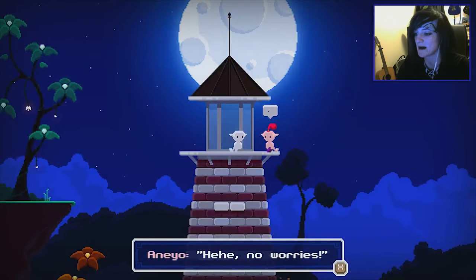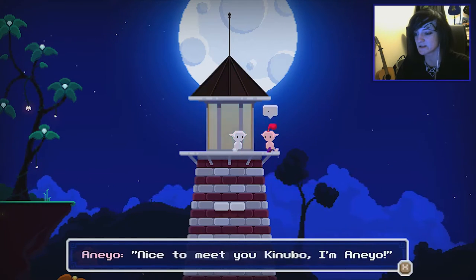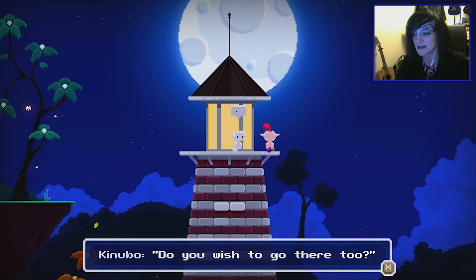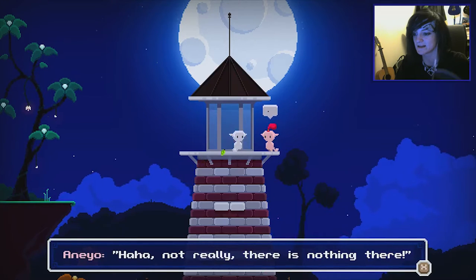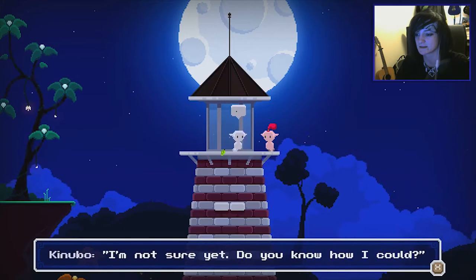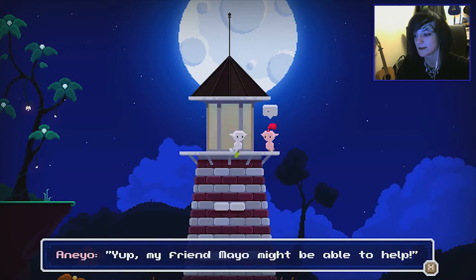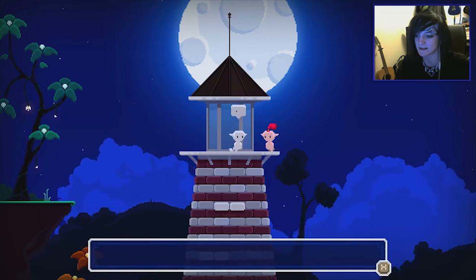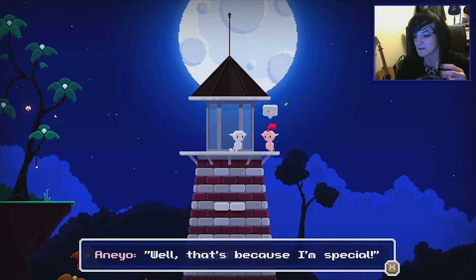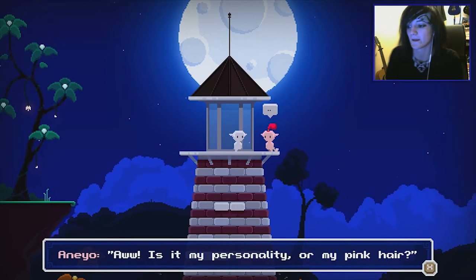Hello — butterfly away. 'Hey, you startled me.' No worries. 'I've never seen you before. What's your name?' Kenobu. 'Nice to meet you, Kenobu. I'm Anya.' 'What are you doing up here?' 'Well, I come up here to stare at the moon.' 'Really? I love doing the same thing. Do you wish to go there too?' 'Not really — there's nothing there.' 'Maybe not, but I'm hoping to get there.' 'And you are going to do that? I'm not sure yet. Do you know how I could?' 'I don't know, but I have a friend who might...'